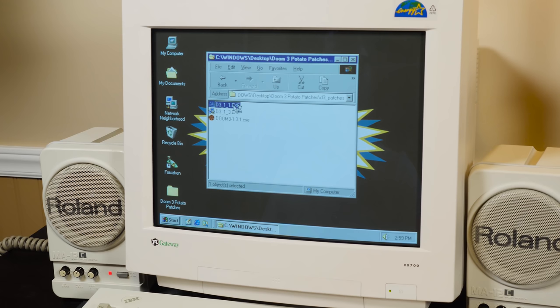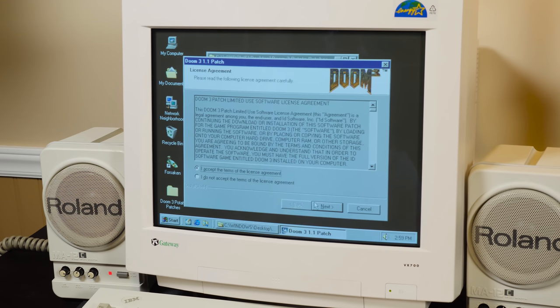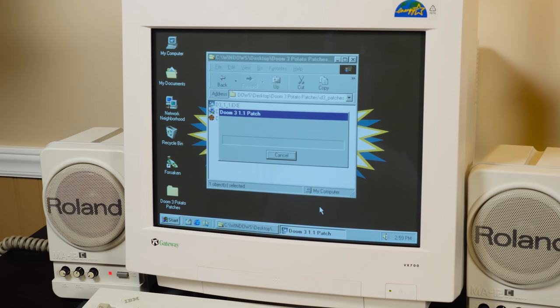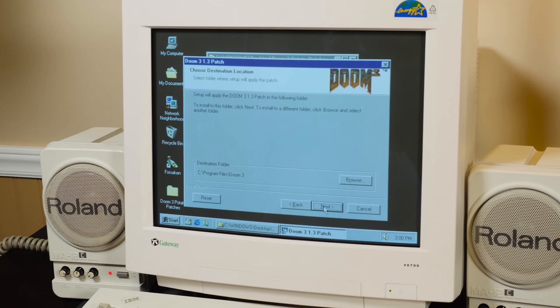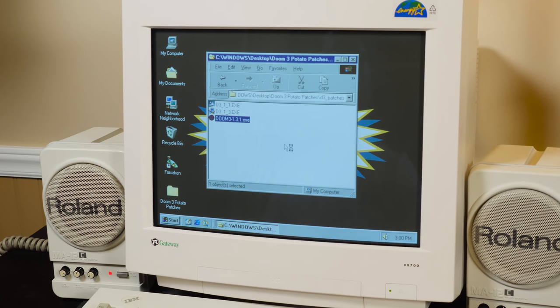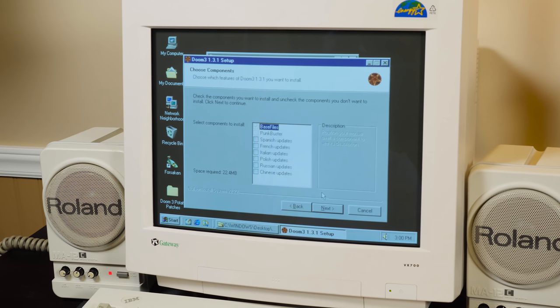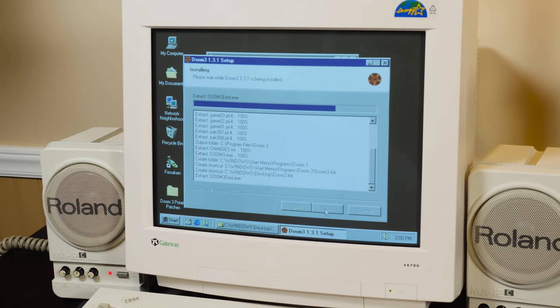Once your system restarts you'll need to update Doom 3 to version 1.31. I found I get the best results by updating to 1.1, then 1.3, then 1.31. Each of these are included in the D3 patch folder in the archive I've put together for this video — no need to worry about hunting down any of these.